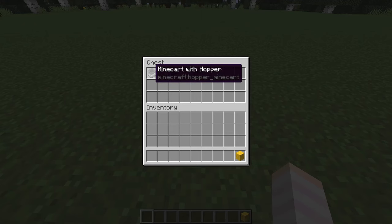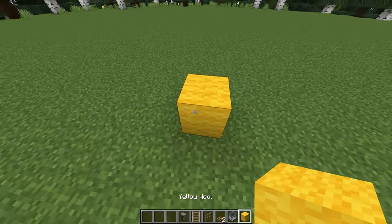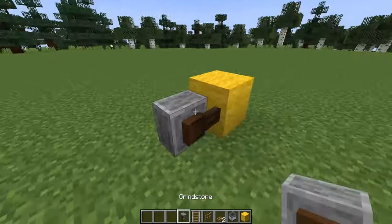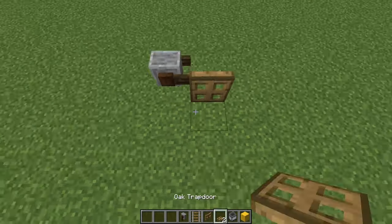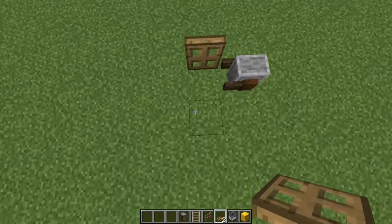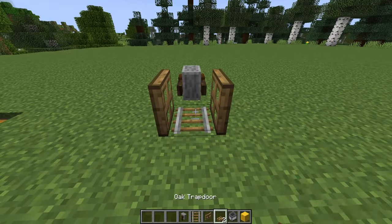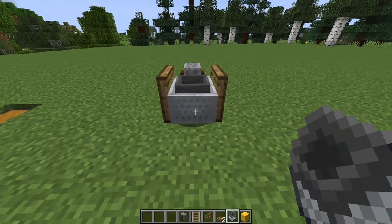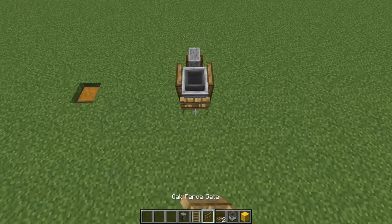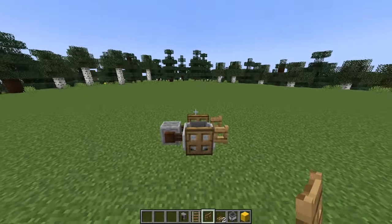For this wheelbarrow I'm going to be using a minecart with a hopper. I'm going to start by placing a temporary block so I can have my grindstone going into it, then remove that. On either side of that space I'm going to add in a trapdoor. In between them I'll place in a rail with my minecart and hopper, and then remove that rail so it drops down onto the ground. And to finish off I'm going to add an opened-up gate for the handles.